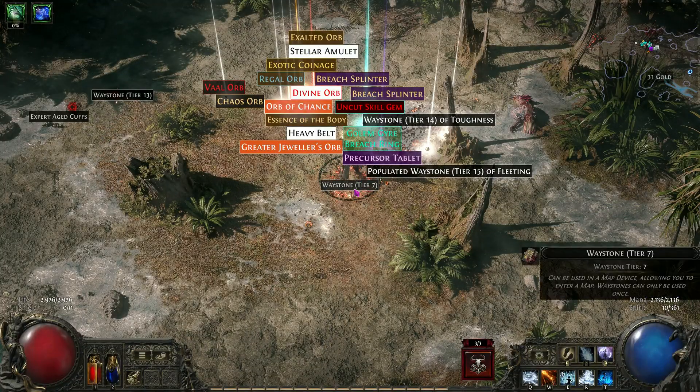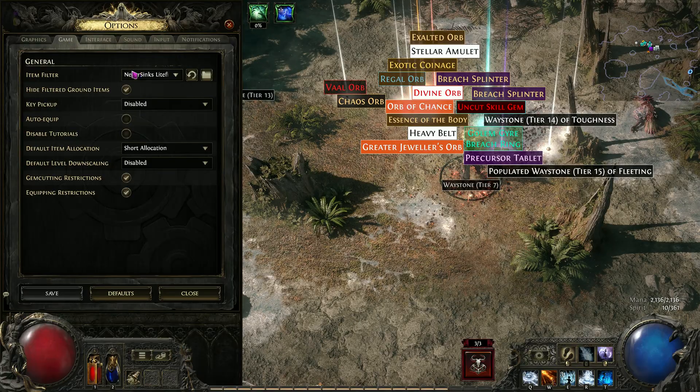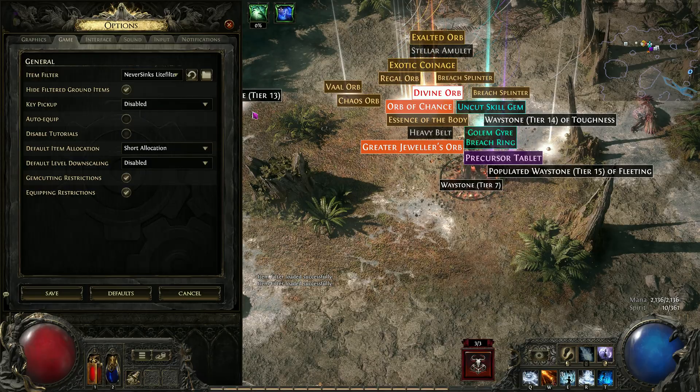So if you want to use it, just go here: Options > Game > Item Filter. You just click that and it will open your folder, and you just select it from there and click refresh. Without an item filter, stuff looks like this — you don't want that.